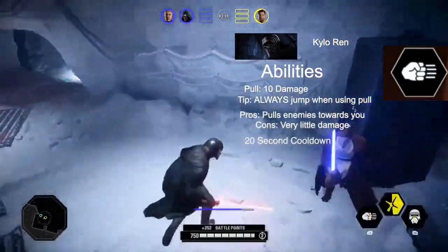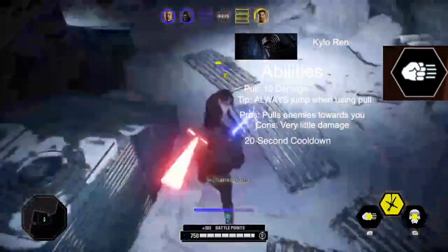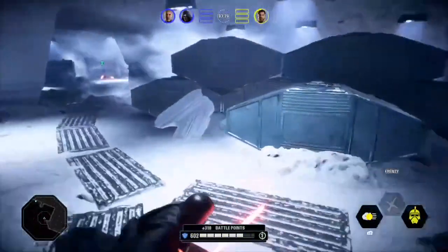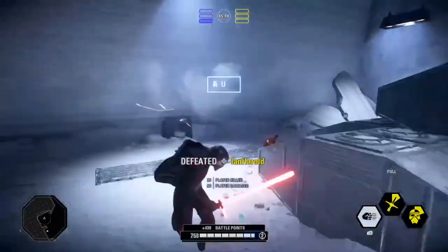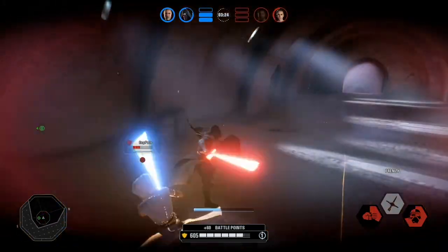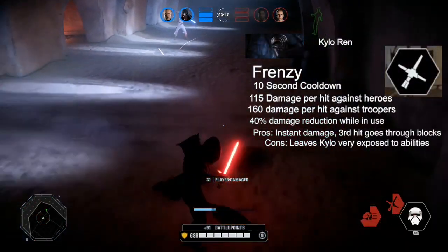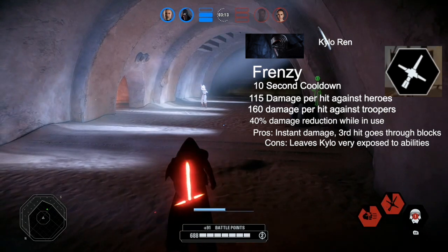You can equip the card Harsh Pull, which does 50 extra damage, but you'll see why I don't recommend it for hero modes. Pull overall is a great ability to get people off their feet, and a lot of times you can catch newer players or even some more experienced players with the jump pull.